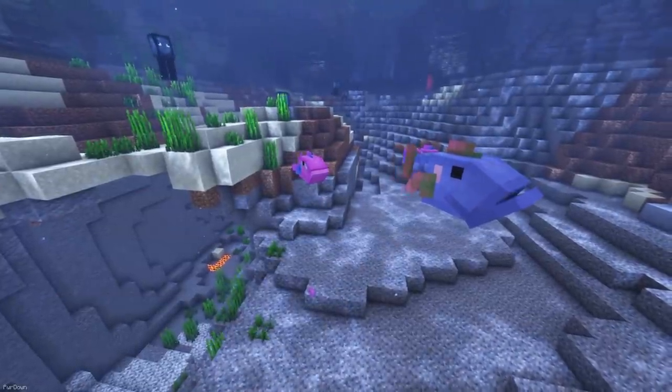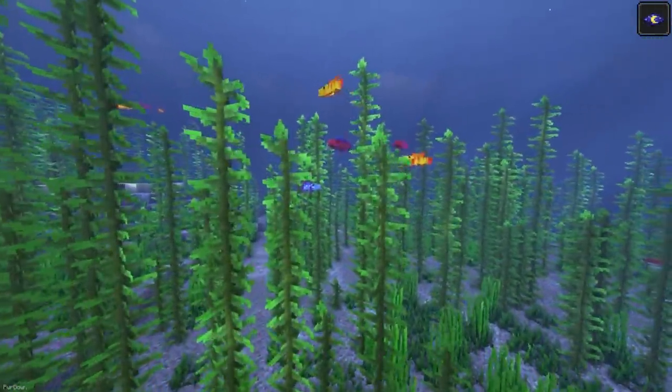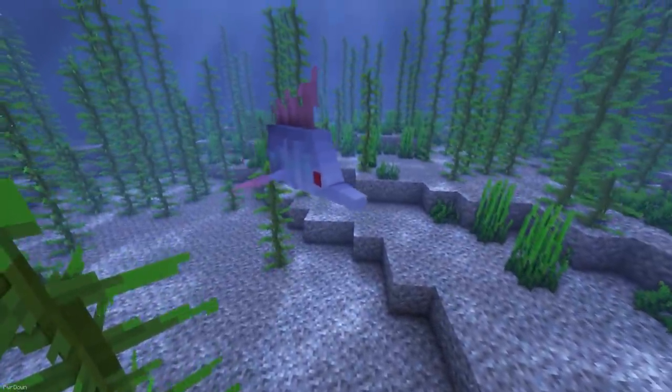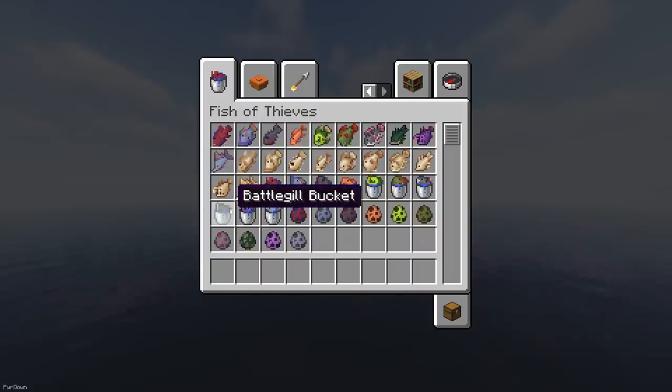Fish of Thieves adds lots of species of Fish to Minecraft, which are originally from the Sea of Thieves game. You can find the likes of Pondies, Wild Splash, Wreckers and Stormfish. They all have their own spawning conditions, like Biomes and Spawn Times. You can collect them in Buckets, or cook them for food.